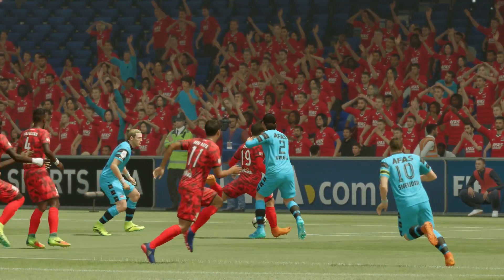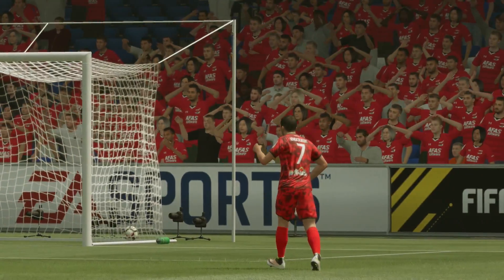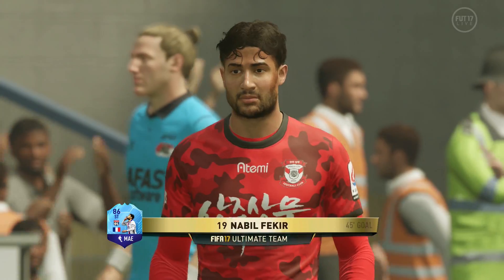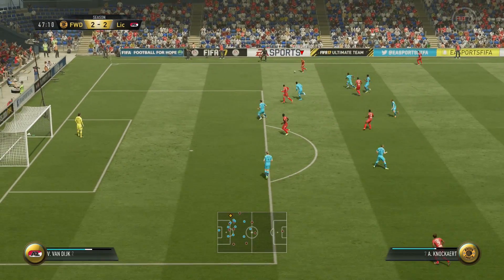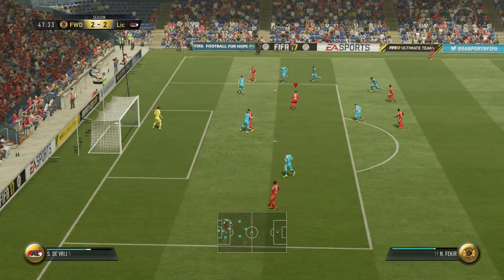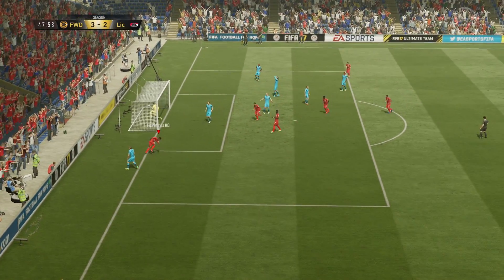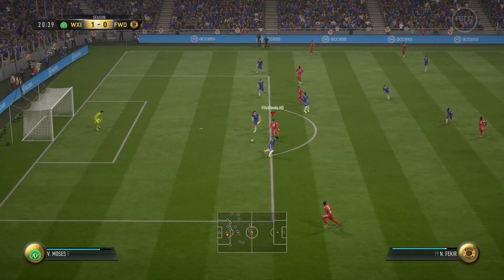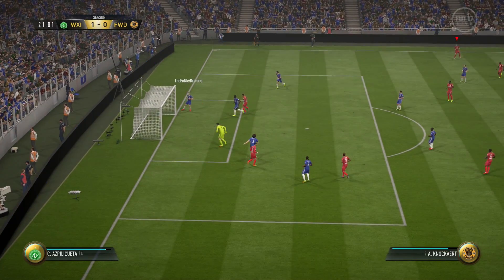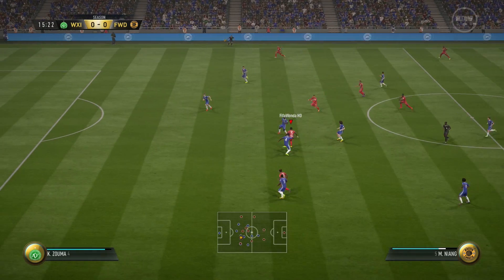His dribbling is also superb — very easy to twist and turn. He's also got four-star skill moves, which is always good. If he finds himself drifting wide or you've got players to beat, he can definitely do that to give himself the opportunity to shoot or take advantage of his amazing passing. His range of passing is also very, very good. Starting out as a winger, he's got decent crossing and very nice passing abilities which have been boosted, so he can definitely play in a teammate with ease.